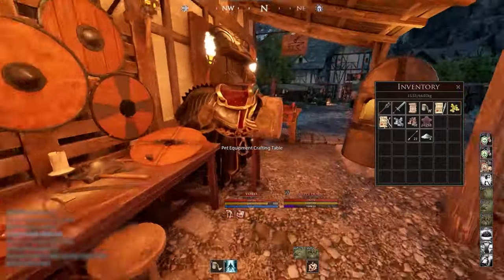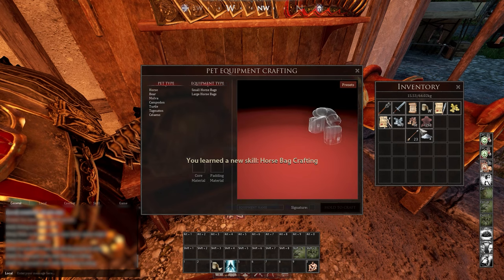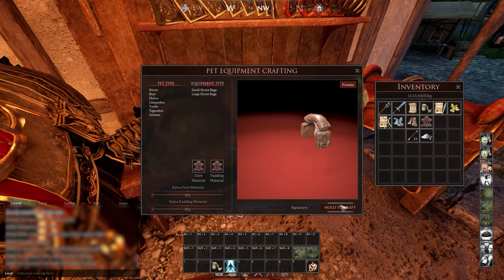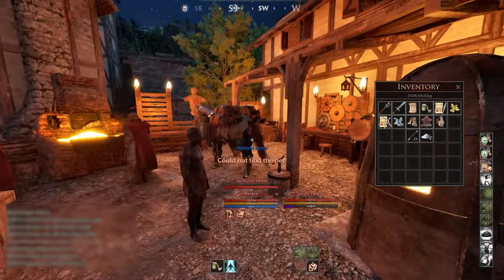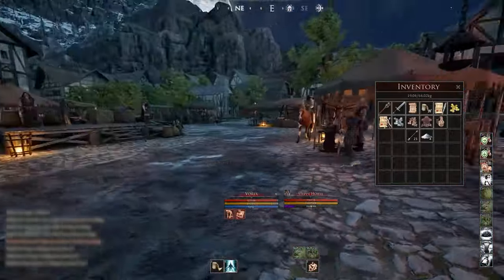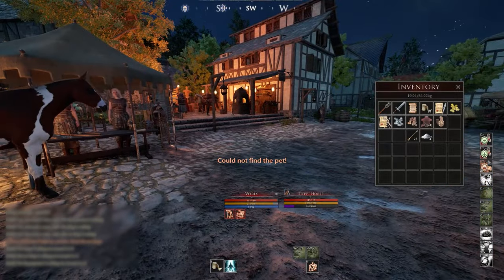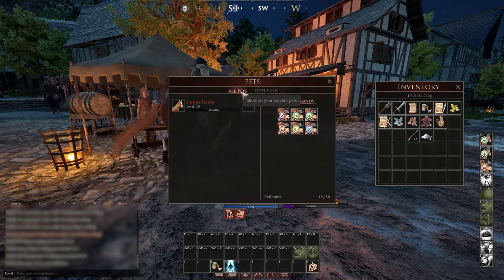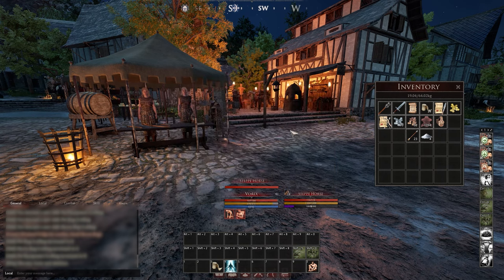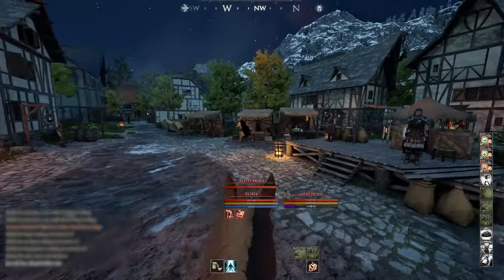The next thing is pet bags. If in Haven you talked to the trainer and learned pet equipment crafting, you can create small horse bags out of leather from your pig task. If you didn't learn this, go to any library, find the crafting trainer, and buy the pet bag book — the pet equipment book lets you craft horse bags, and you only need level one to make a basic one. Failing this, you can buy one off the broker for usually under one gold a bag.